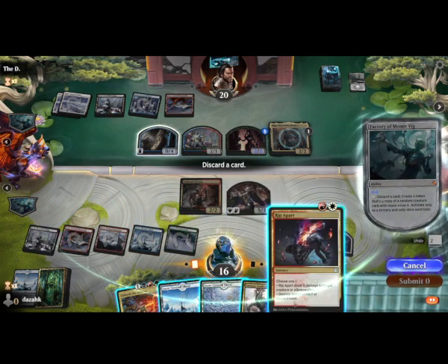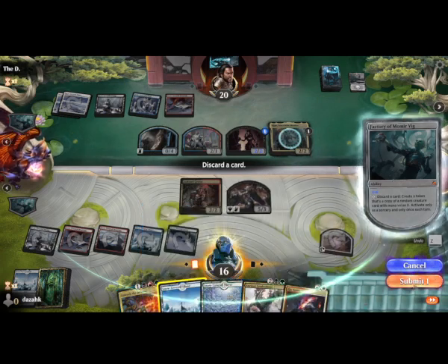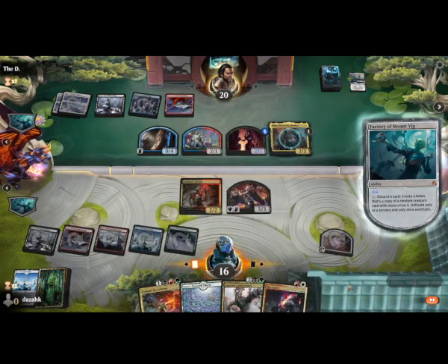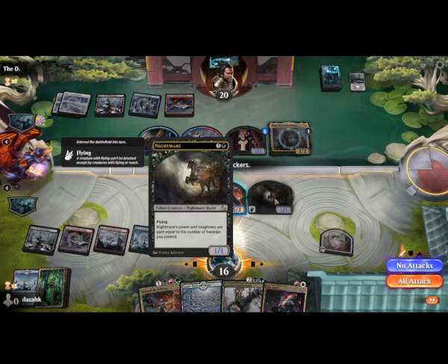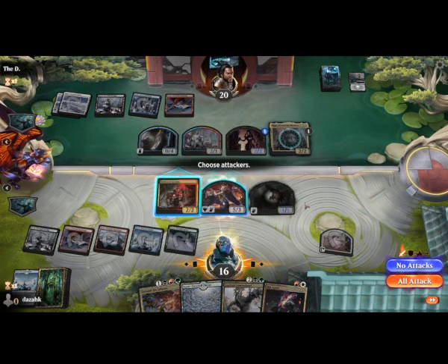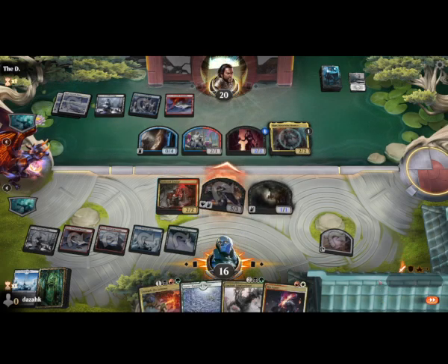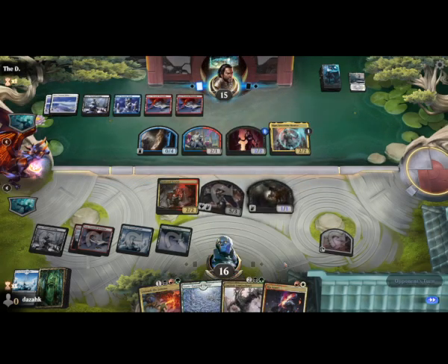Do we care about an ancient Lumbernaut? I think I'll drop an Island here. What is that? Nightmare — when we've got one Swamp. The Lumbernaut's not looking too relevant at the moment, I'll probably just drop that next turn.